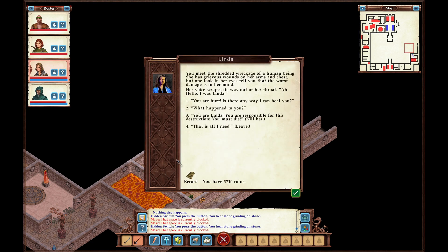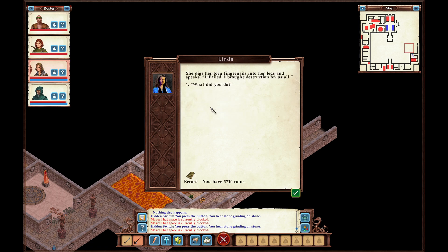You meet the shredded wreckage of a human being. She has grievous wounds on her arms and chest, but one look in her eyes tells you the worst damage is in her mind. Her voice breaks its way out of her throat: 'Hello. I was Linda.' — 'What happened to you?' She digs her torn fingernails into her legs and speaks.